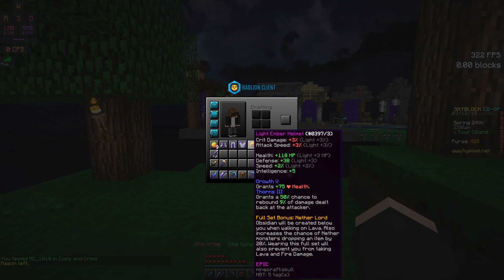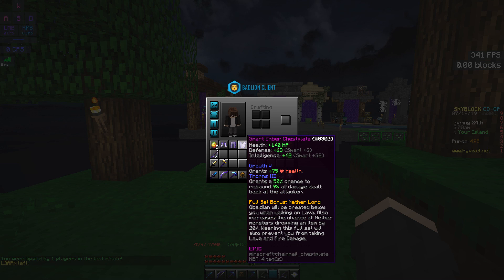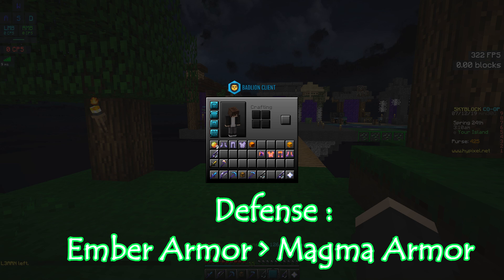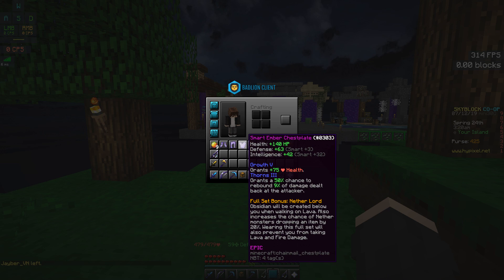The armor is right here. I already enchanted and reforged them — because of some corruption I couldn't show that process. So basically, this armor offers a decent amount of health and defense. It offers more defense than my magma armor, but less health. So this is more of a higher-defense, lower-health armor.